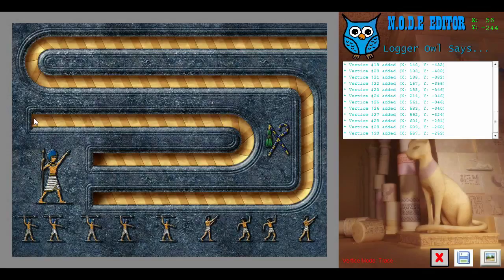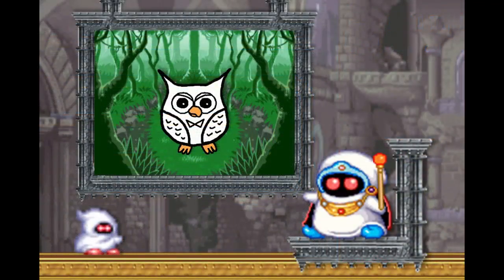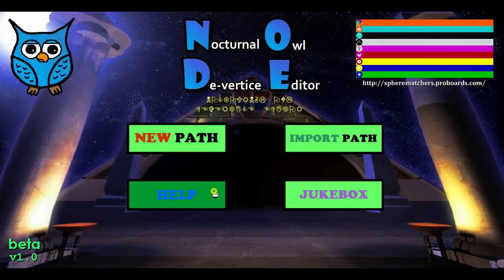You will also get a timer to tell you how much of your time you have wasted by doing it the normal way before you chose to use Node. The timer will also tell you how stupid you are when you make errors in the program, because I'm a sadist like that.